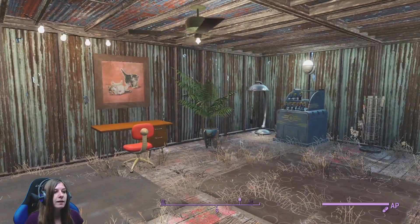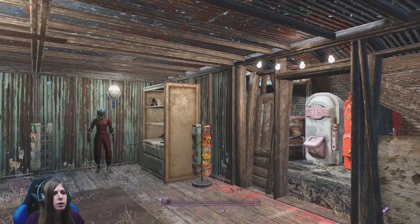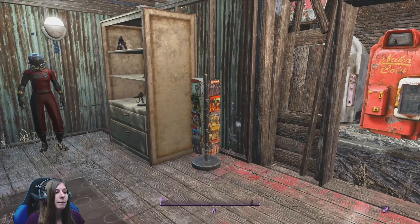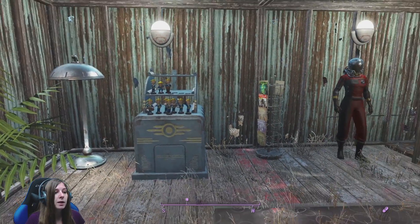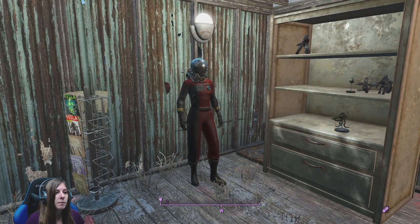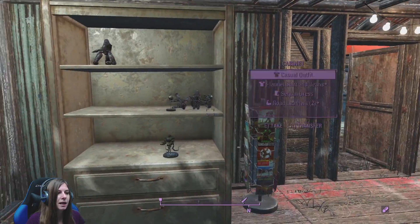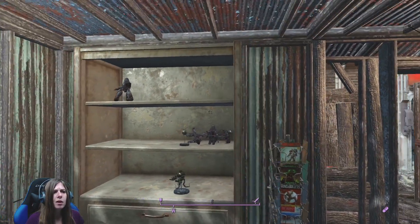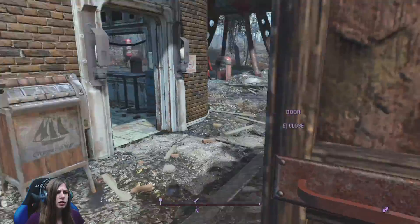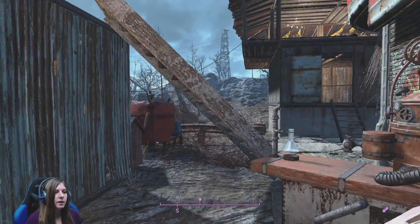So we have a nice bright area now. I've got myself a desk. We have ourselves some adorable little pictures, magazine racks, bobblehead stand - get those all out of my inventory. There's an armor stand I got for free from the Creation Club one day, and I even put up some little toys on my shelving. So we fixed that all up. That's what we did on stream.